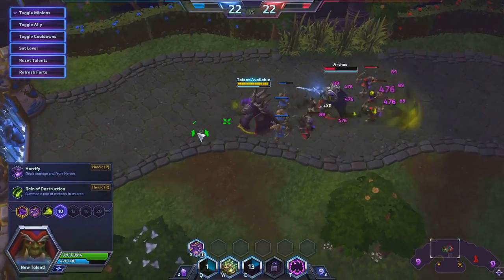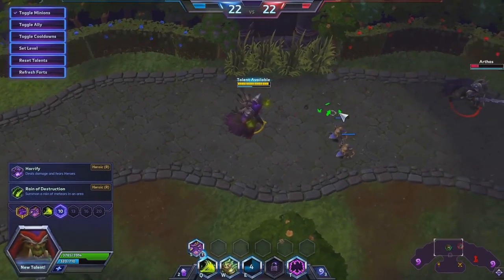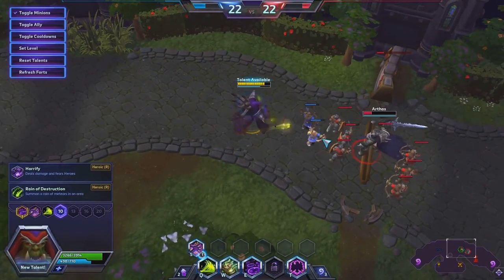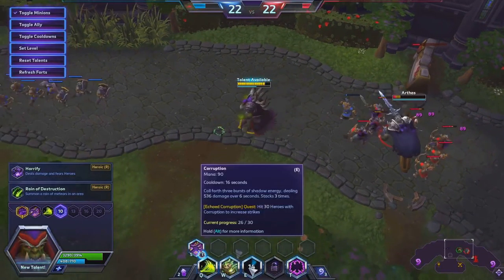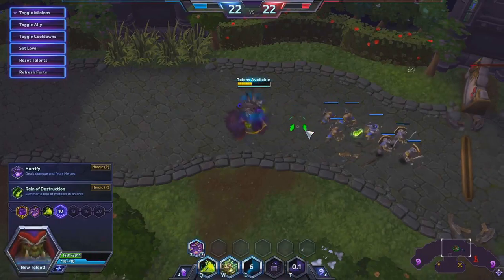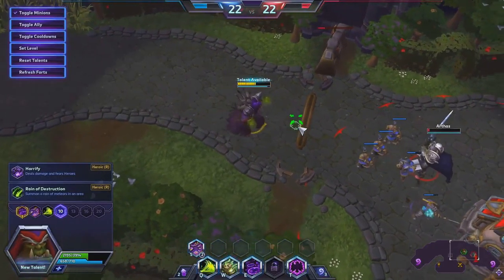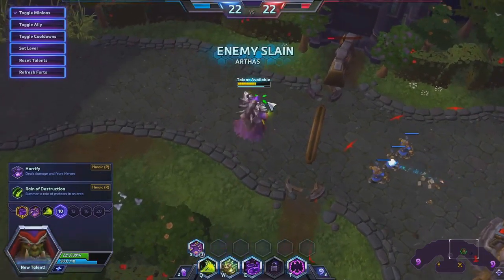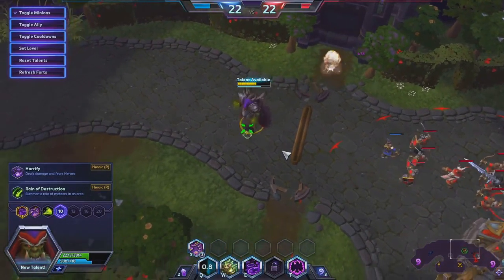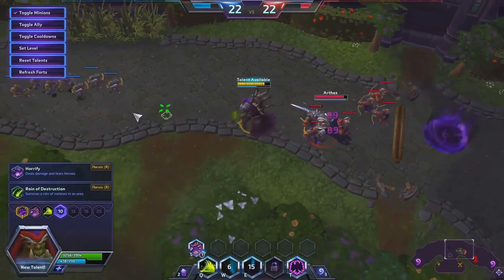You can see the cooldown is at 16 seconds — hit a hero, it drops; hit a hero, it drops; hit a hero, it drops. You can see how much potential there is for dropping that cooldown time, and then when you drop it you'll just be able to use Corruption again. We're up to 26 stacks on the Echoed Corruption quest — almost there. Let's use some Life Tap to get mana back, and then the next wave we're going to get some health back.